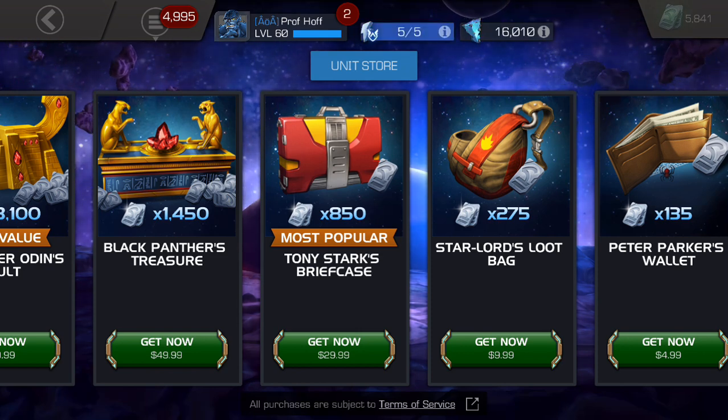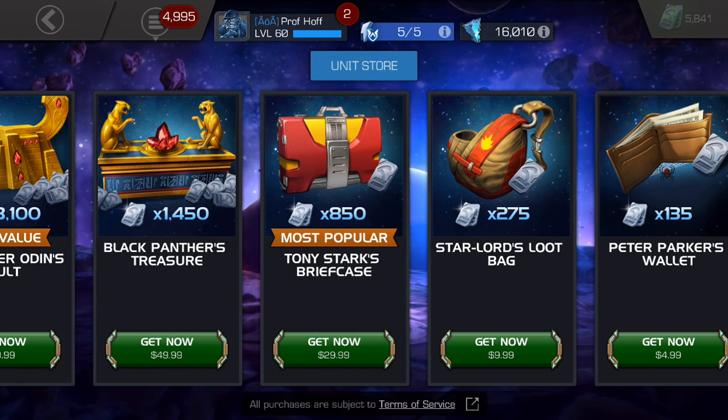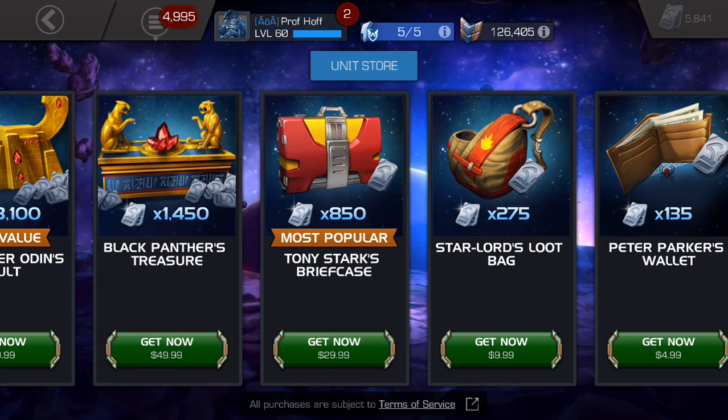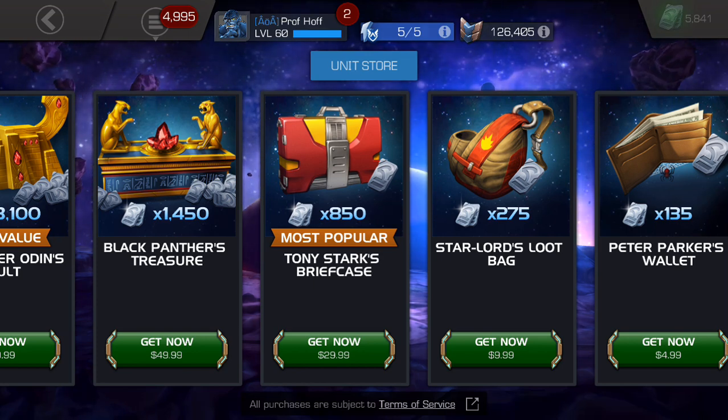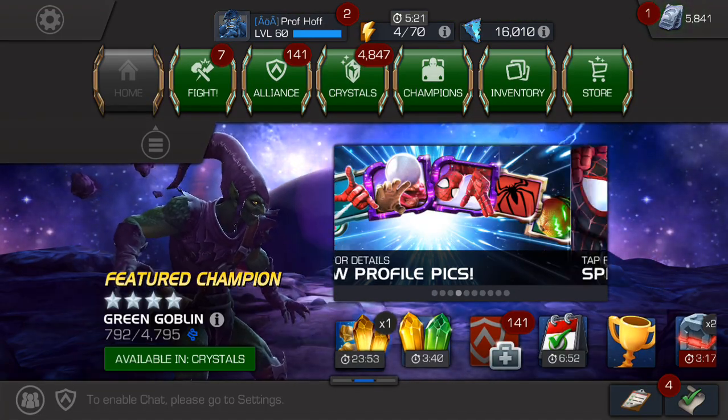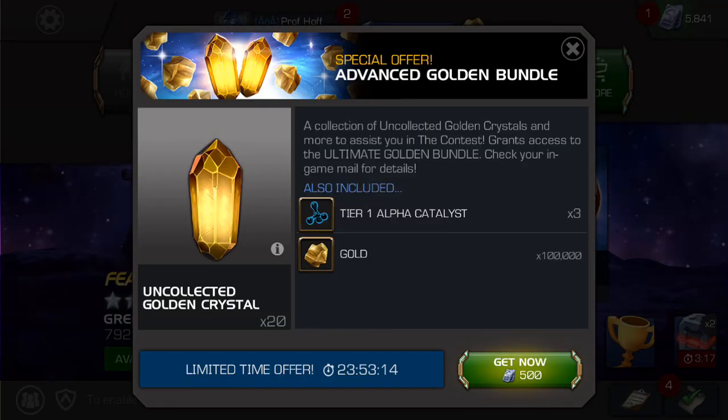I truly believe that's a slightly better than average deal because I think $50 bundles should include 500,000 gold and $99.99 Odin's offers should include a million gold. But, of course, normally they come with a lot more than just the gold. And this, unfortunately, you only get really one extra bonus, and that is the tier 1 alphas. The 100,000 gold bonus does make it 400,000, so it's not terrible if you need gold.